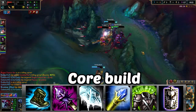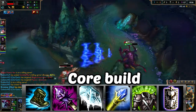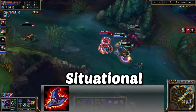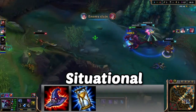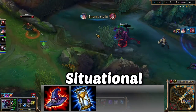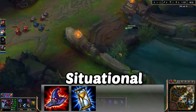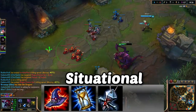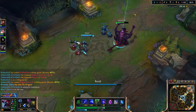After the core, go Rylai's Crystal Scepter for health and damage, Spirit Visage which works well with your passive, and Randuin's Omen as a last item if you have many AD opponents. You could also get a more damage-focused last item like Rabadon's or Zhonya's Hourglass if playing against a lot of armor. Against AP opponents like Vladimir, rush Spirit Visage after Rod of Ages, or even Banshee's Veil. Since Cho'Gath has little mobility, consider Boots of Swiftness.